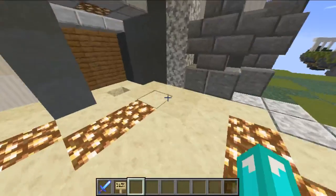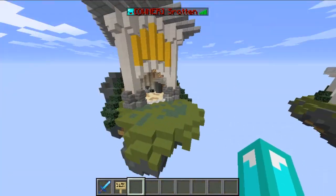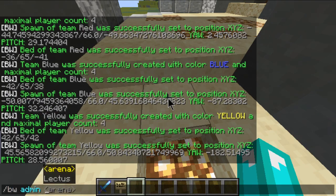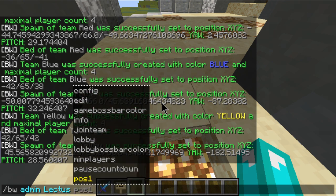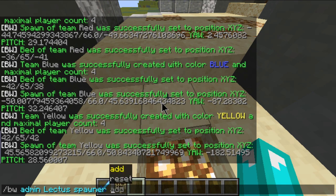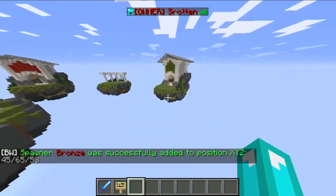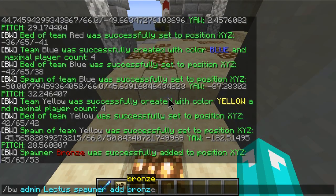So next, after you've created a spawn and a bed and created the team for every single team, we're going to want to make a generator. Go to where you want your generators to be, and do slash BedWars admin, the arena name, then spawner, and choose whatever kind of spawner you want. I'm going to do bronze here. Do that to every single base — do bronze.